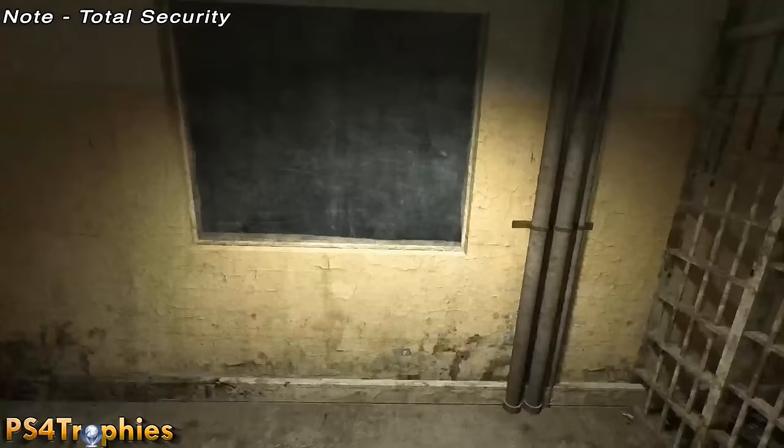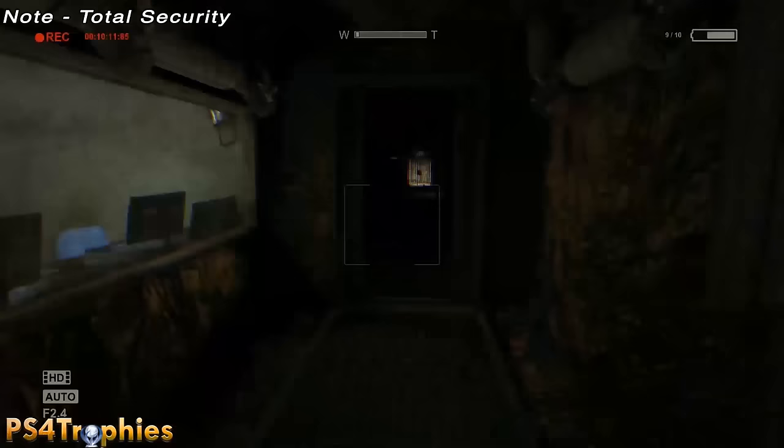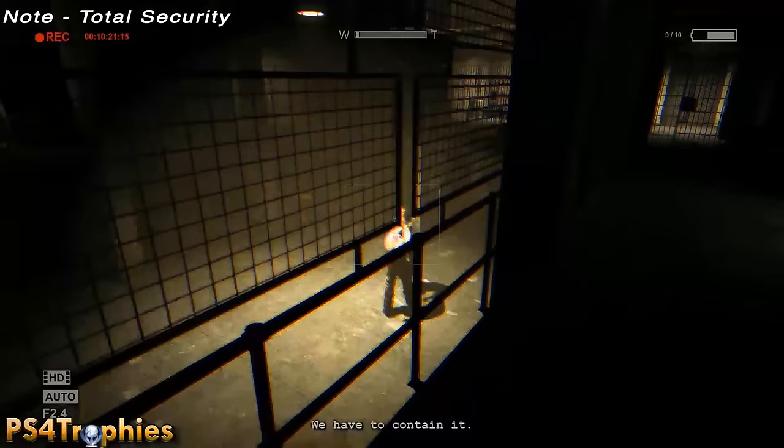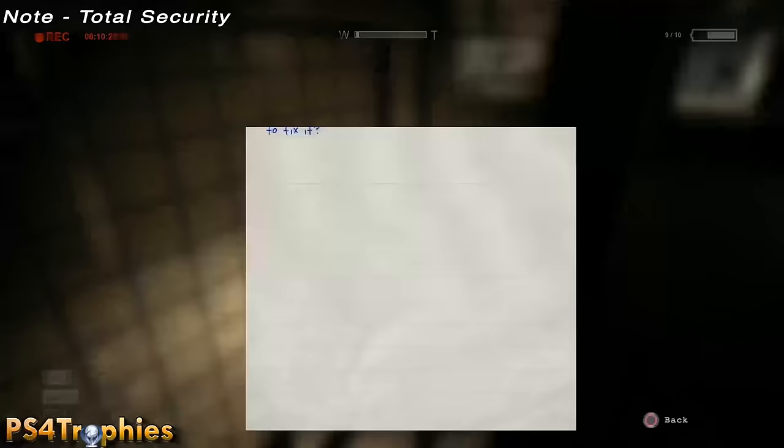Right near here, climb out that window and turn left down this hall. Make sure you have your camera already out. Continue down and you're going to see some activity with Chris Walker on the main floor. Just capture that on film for the 'total security' note.